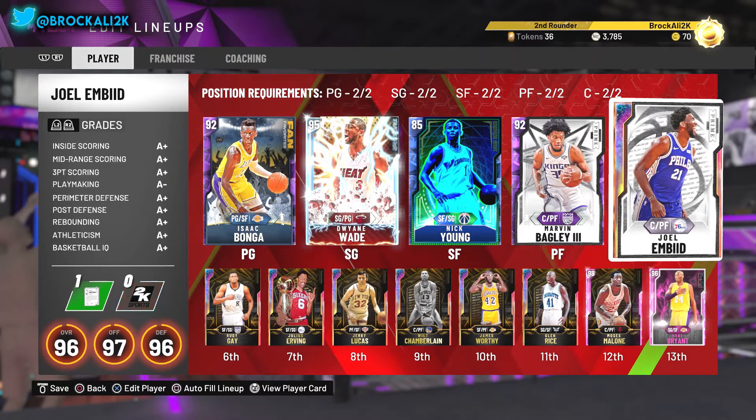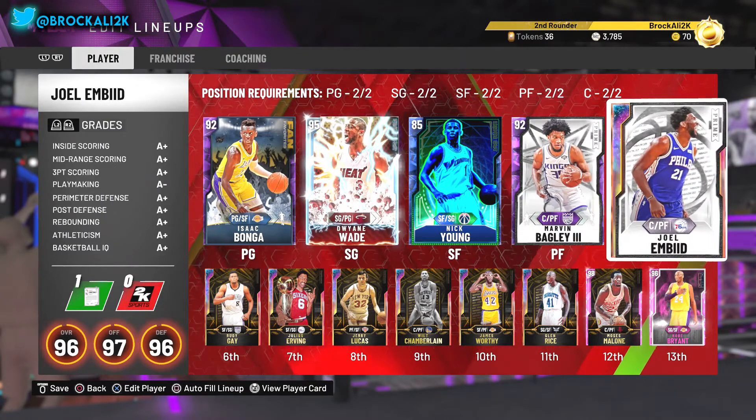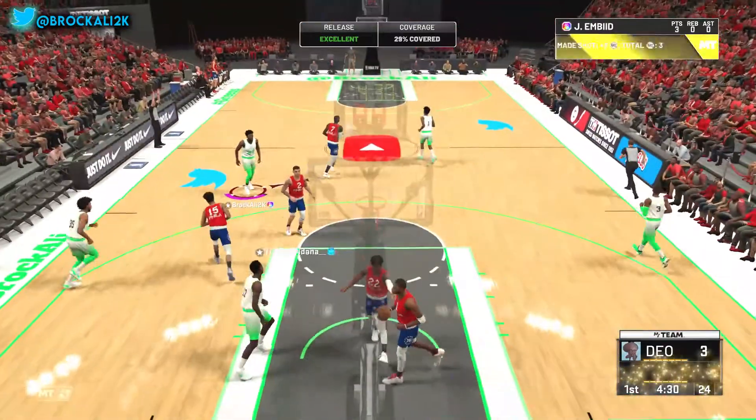The challenge of this video is to score at least 100 points. Hopefully we can do that. If not, we can go 6-0 or like 5-0 depending on how long these games are. Let's get straight into some gameplay. Let's see what this Embiid is all about. We're going to go ahead and pop a three — right in the face, green. Already liking this shot.